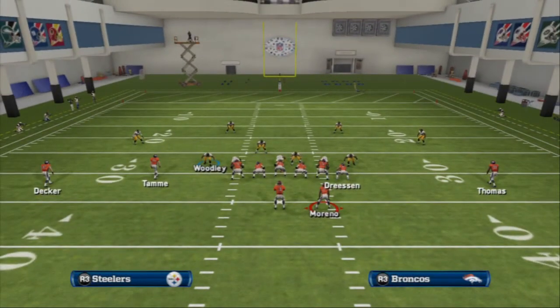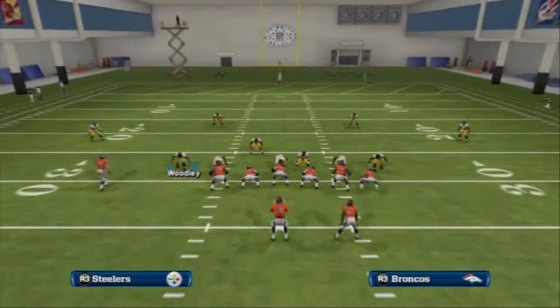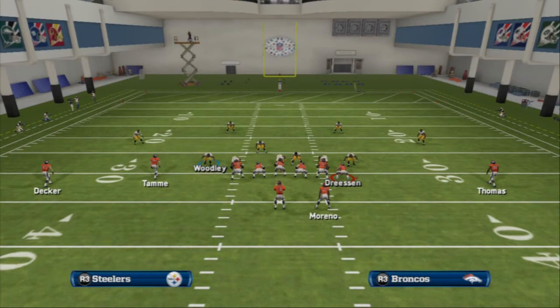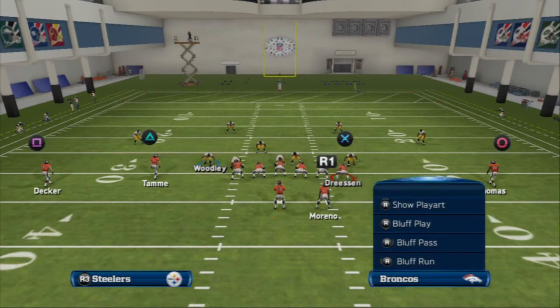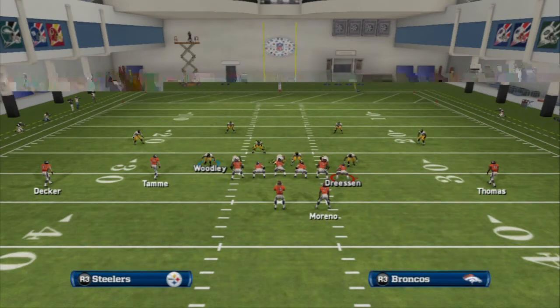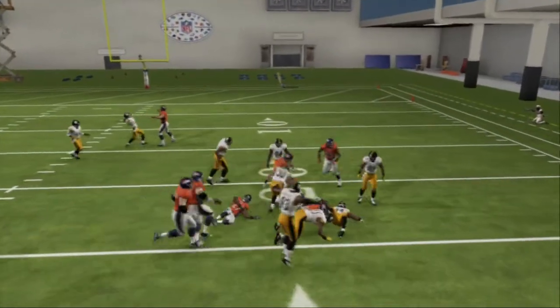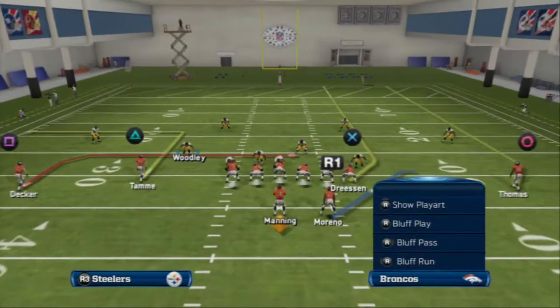A lot of times in cover 4 you're going to see either two purple zones or three yellow zones on the field. How we attack cover 4 is simply taking the underneath. What I like to do is run a concept where I run two drags into the middle of the field, then use a streak or fade route to clear out the deep zones — taking the yellow hook zones with them — so I can clear out space to throw to Tammy. The yellow zone follows Tammy, but not for long, and we can pass it to the right to effectively beat cover 4.